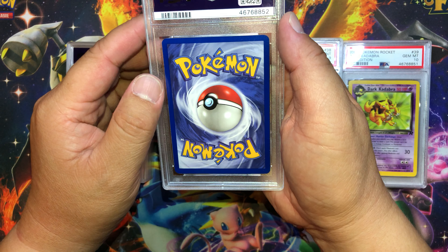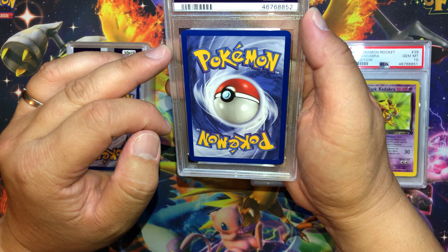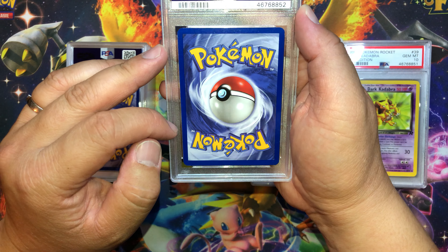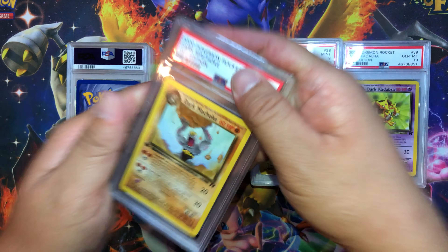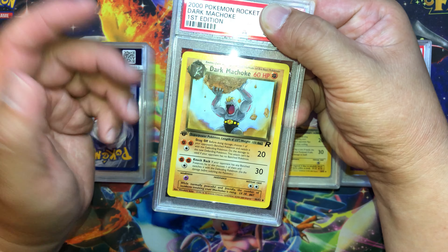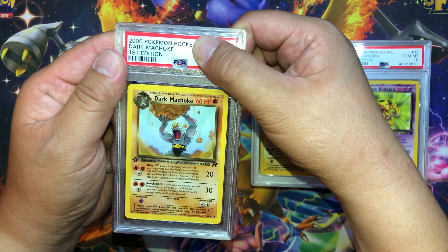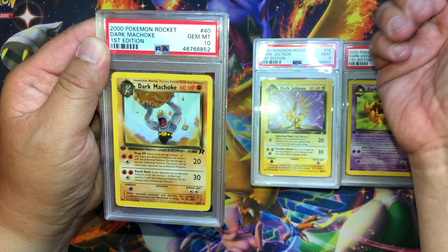Next card — some edge wear on the left, a white mark here. Centering looks pretty good. Dark Machamp — the front looks pretty clean, no scratches or dents that I can see. Let's see what we got — Gem Mint 10.